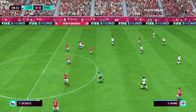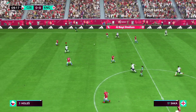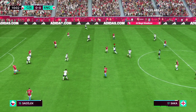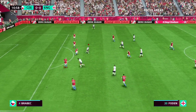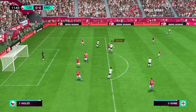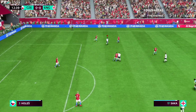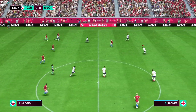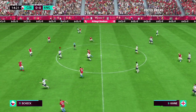Maguire... Maguire to Bukayo Saka. Here's Luke Shaw, Foden — he takes aim, able to get a body in the way. Klojek, Schick — a very effective challenge put in.